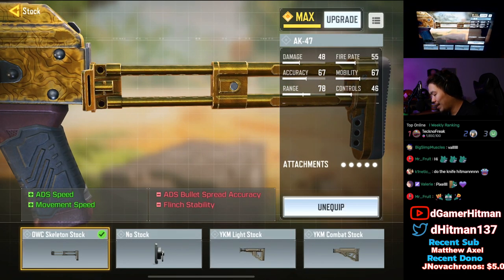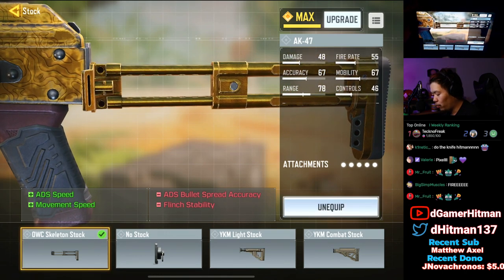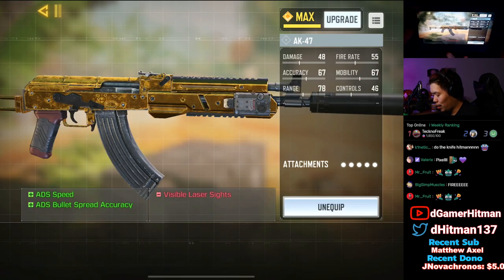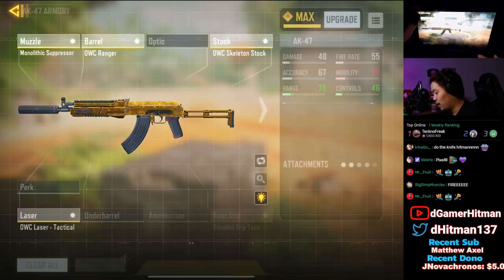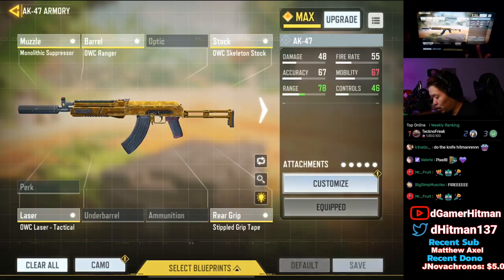I use the skeleton stock — you can actually use no stock if you want, but you get more vertical recoil. However, I find myself using the skeleton stock because with no stock you lose out quite a bit of moving speed. So the trade-off is vertical recoil control. If you can handle more vertical recoil I would just use no stock, but I think this is a better more balanced build. Tactical laser sight because there's not really many drawbacks and it gives you ADS speed. Then the stifle just to give you ADS speed back.